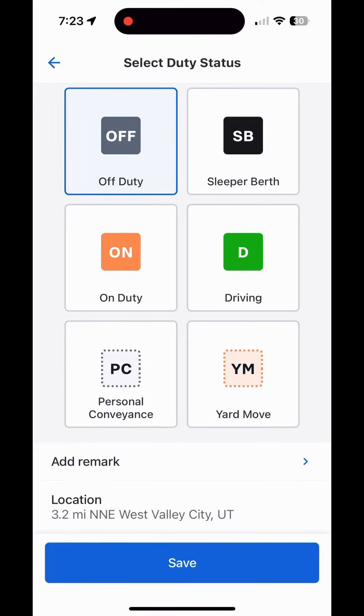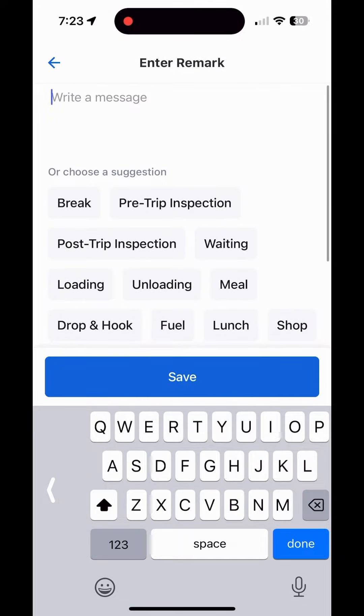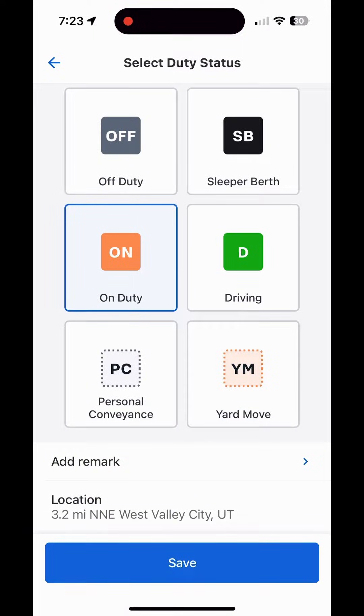Starting at the top: changing duty status. You can see I'm off duty right now. This is really straightforward — if you want to change your duty status, you simply click on any one of these, change it, and save it. You can add remarks; there are preloaded options, or you can type whatever you want. When it comes to driving, once you're connected to a vehicle and you start driving, it's going to put you in drive mode automatically, so you don't need to worry about switching to driving.